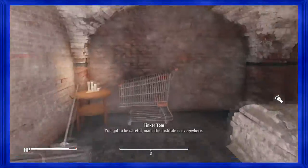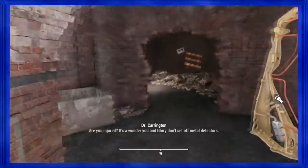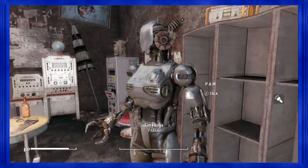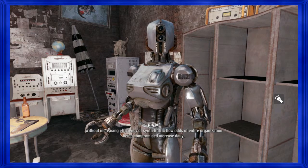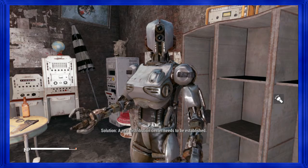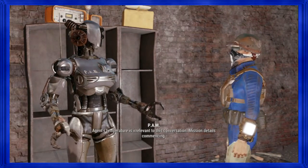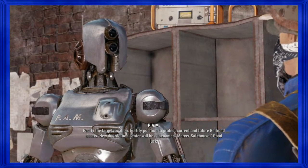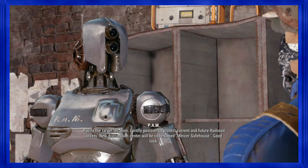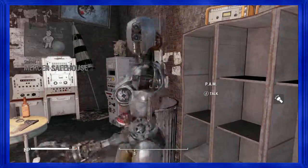PAM is over beyond Carrington, beyond the power armor station in there. Mission details commencing — pacify. PAM ain't got time for your shit. Fortifying position to protect current and future Railroad assets. New distribution center will be codenamed Berser Safe House. Good luck.